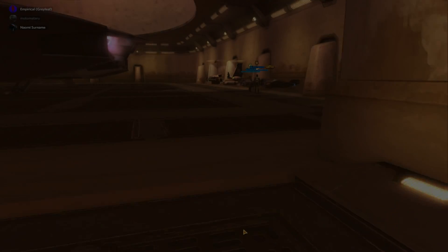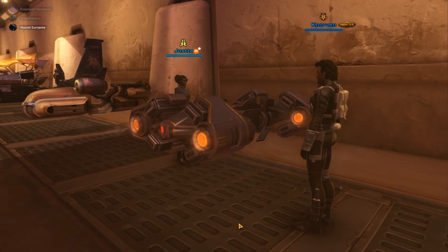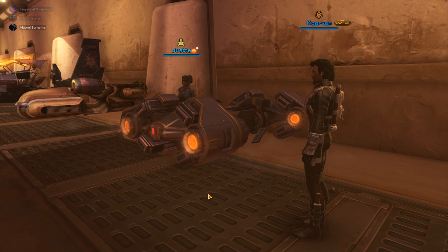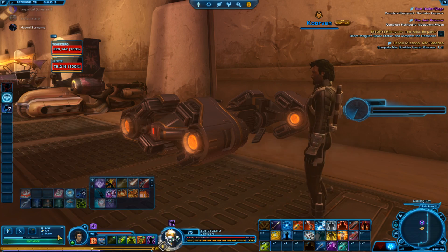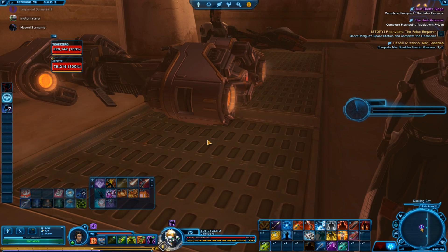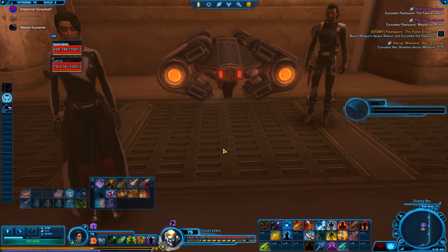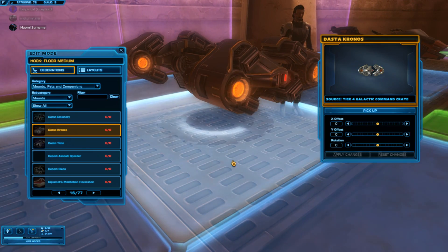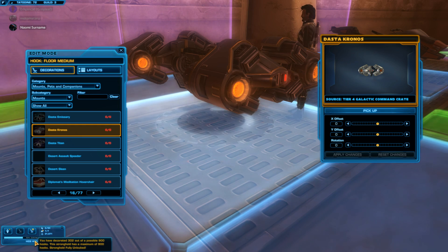Do you have one like this right here? Yeah, I have something similar to that. Michael, can you ride around in this one so I can see what you look like? That mount doesn't belong to this character — it's probably in your collections and you can transfer them over to everybody. It is a Dasta Chronos. It looks pretty cool, like a superbike.